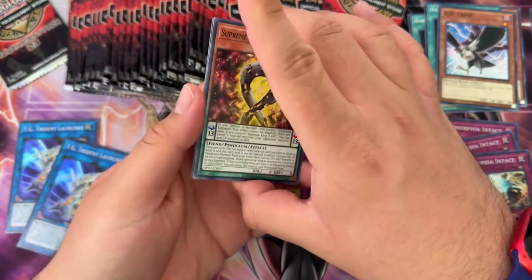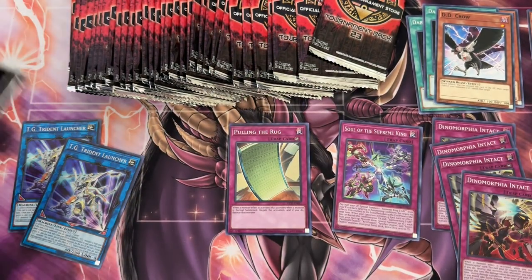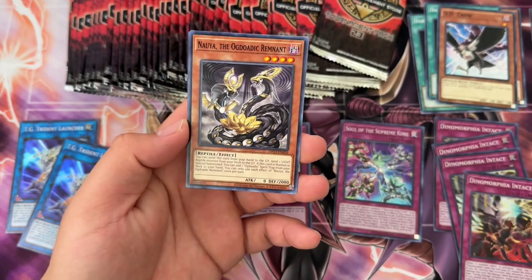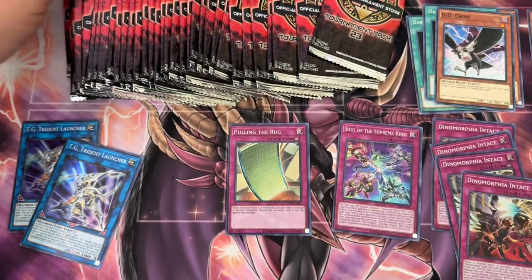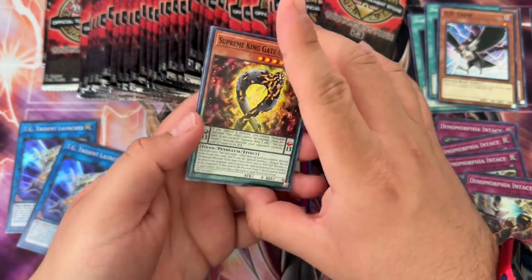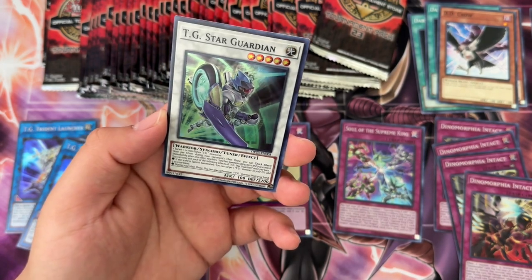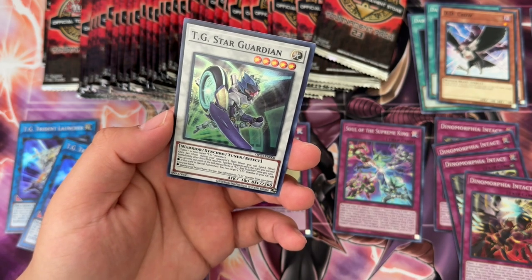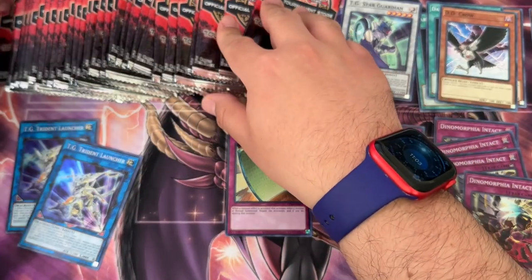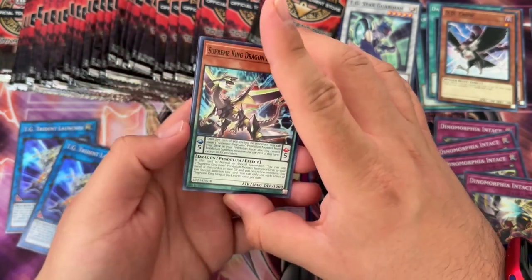Come on, ultis! Supreme King Gate Infinity, Ogedatic Water Lily, and then Dinomorphia Intact. These Dinomorphia reprints are probably decent because Dinomorphia is like a hidden gem — if they pop off, they pop off. It's really hard to clear a board with the Dinomorphias in play. TG Star Guardian — I haven't pulled this before. That looks pretty cool. A lot of the TG cards look pretty badass, but I don't know why I don't pick it up to be honest. They're probably not even that good even with all the newest support — I haven't seen a lot of people top with it.